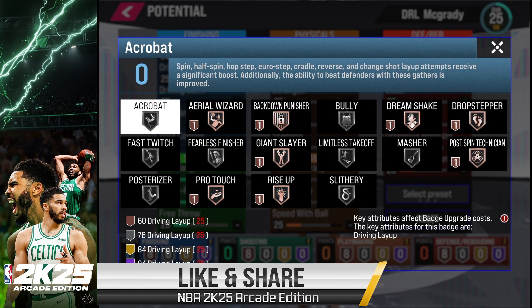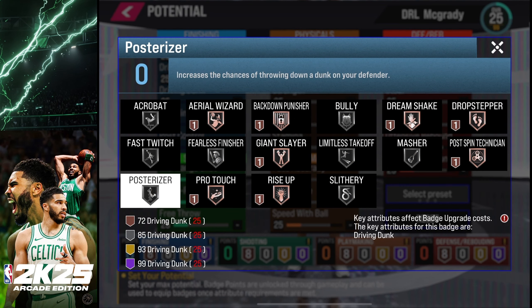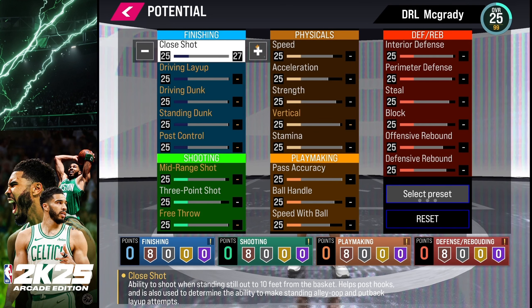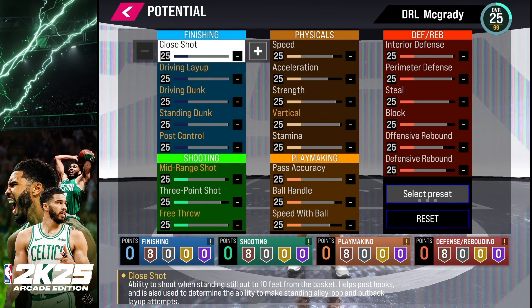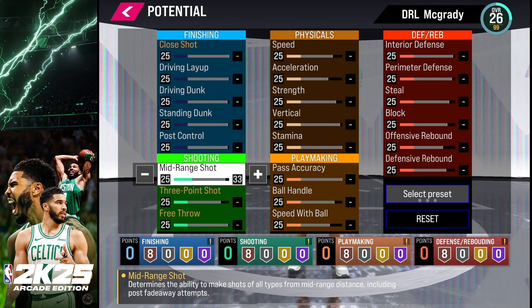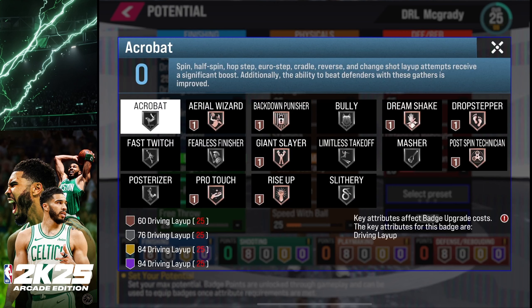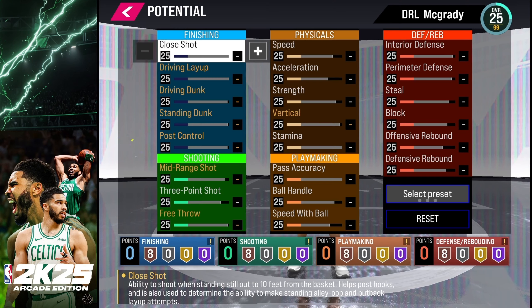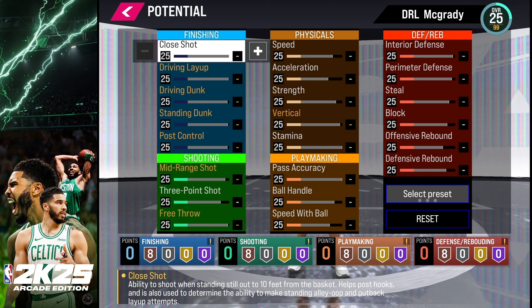For each badge, there's a minimum attribute requirement. For Posterizer, you need a 99 Driving Dunk to get the Hall of Fame badge. This is where it gets interesting — if you go back to the previous screen, you'll notice my max potential for Driving Dunk can only go up to like 96 or 97. So you have to fine-tune your player's height and wingspan to reach that rating, then add attribute points to give yourself an opportunity to get that badge later in the game. I recommend getting a notebook and writing down what stats you need to hit in order to get those badges.